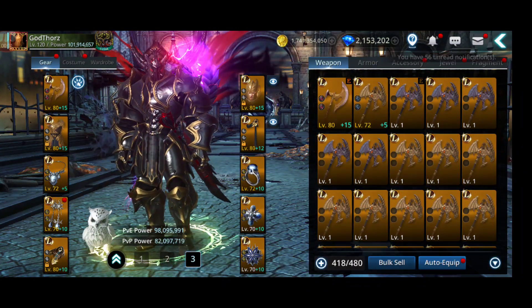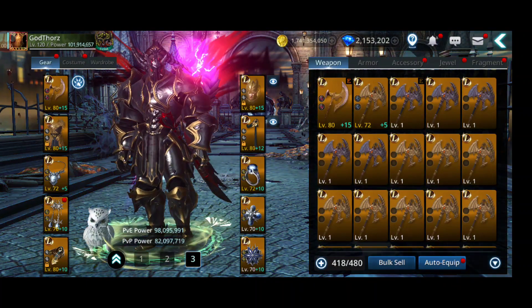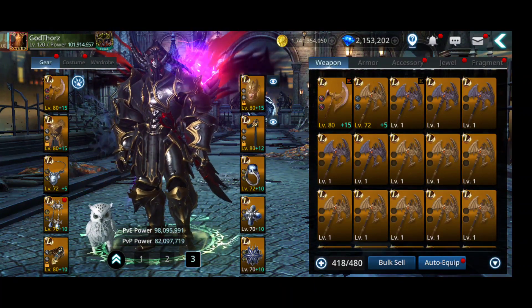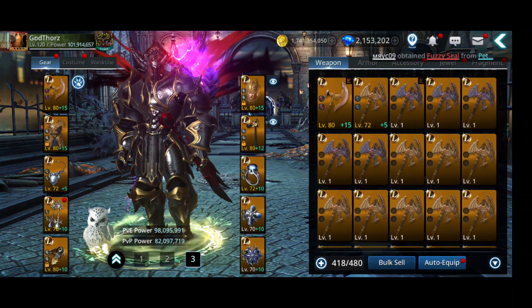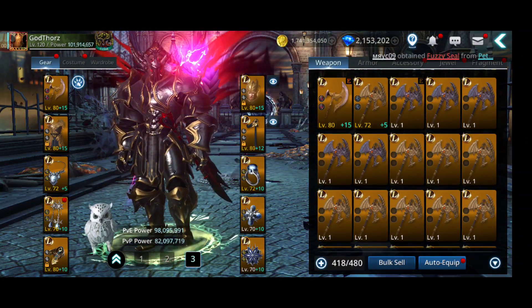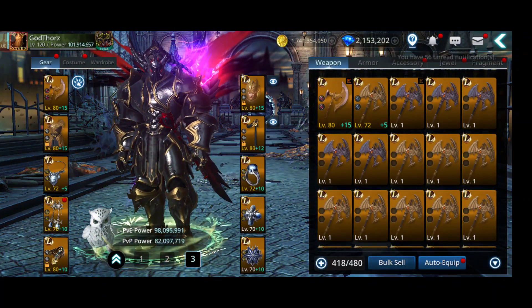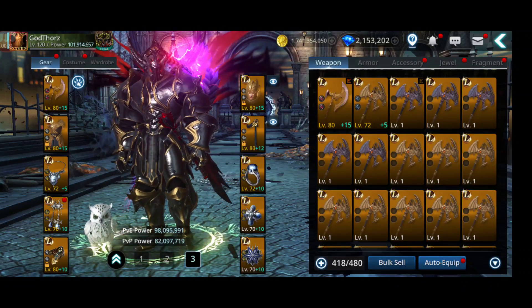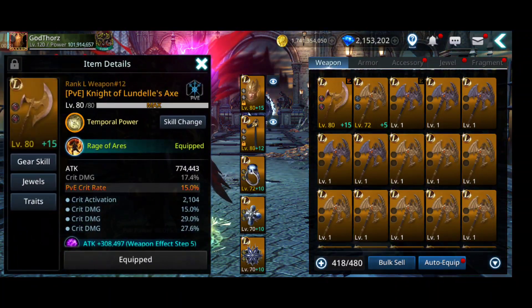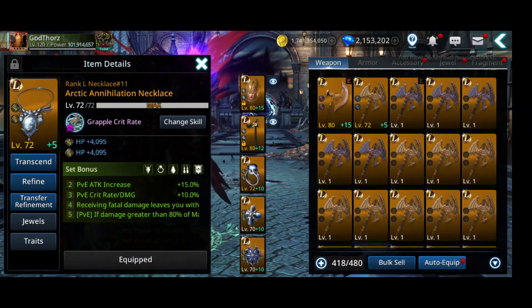Hello guys, welcome back to another gameplay video for Darkness Rises. In this video I'm gonna test the PvE and PvP builds in PvP to see what the difference is, because as you know we have two types of power: PvE power and PvP power. I want to see if there's a huge difference. First I'm gonna test the PvE build — you can see full Lundel gear, which is the PvE gear, full accessory PvE gear.